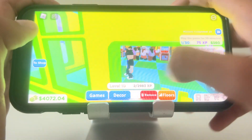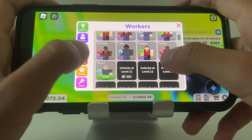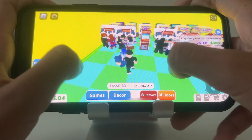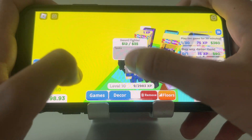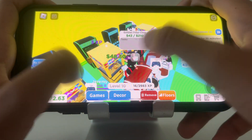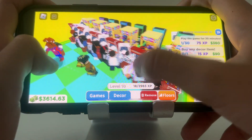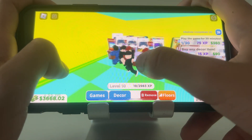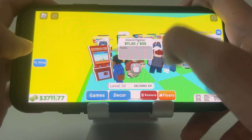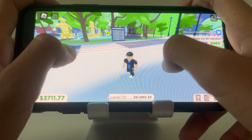We leveled up! The next worker we have is Alyssa. Let's pay her first. The reason it costs money to hire workers is mainly because you're paying them to work — it's always important to pay your workers. We're owning the arcade and we have to pay the workers.